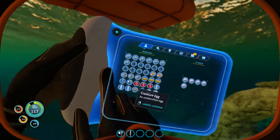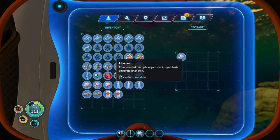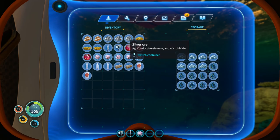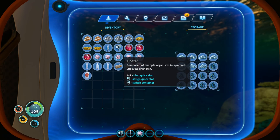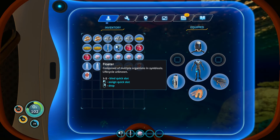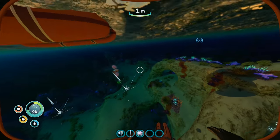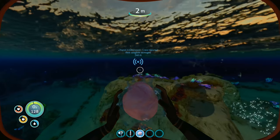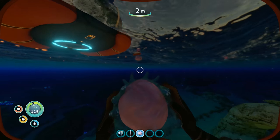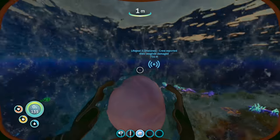Let's go back underwater to those floating storage locker things and put up as much as we can, then keep our inventory full of food and water. Let's go over here to the trash one - I know this is specifically for trash. Let's put the salt and silver ore. Man, I have no room. We have a lot of creature eggs. Oh whoa, those things are harming me. Now I know what they're for - they're used to float upwards faster, I think.